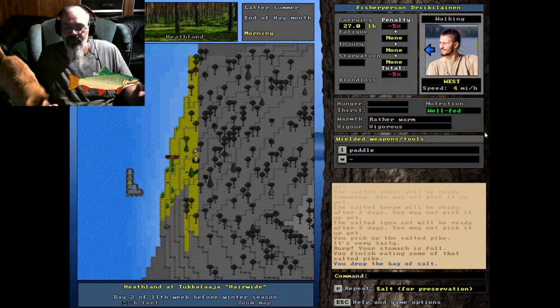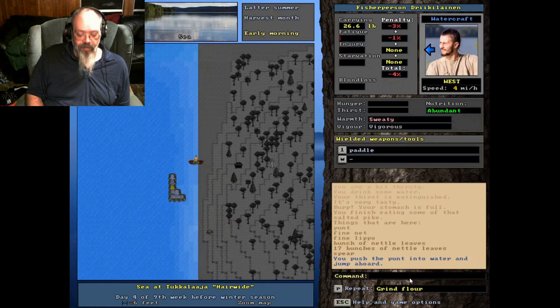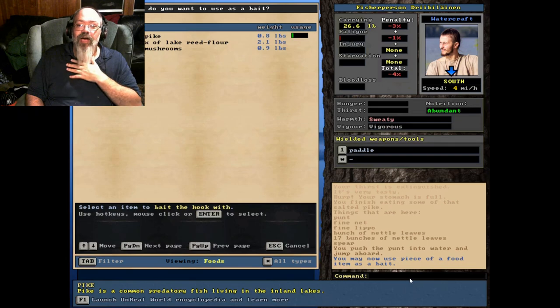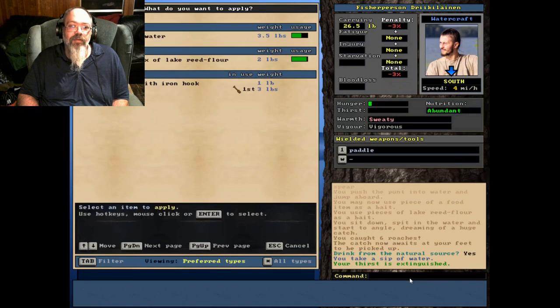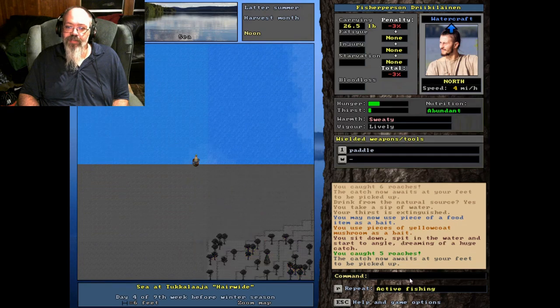Hopefully in the late fall we'll be able to catch a whole bunch of salmon. Now, into hay month, I've got some baits I want to try out. I've got a birch bark box of late rye flour — let's see if I can make some dough balls. Look at that, I caught some roaches right away! Let's try some of these mushrooms too — I've had success in the past. Look at that — found a bunch of roaches with mushrooms too!